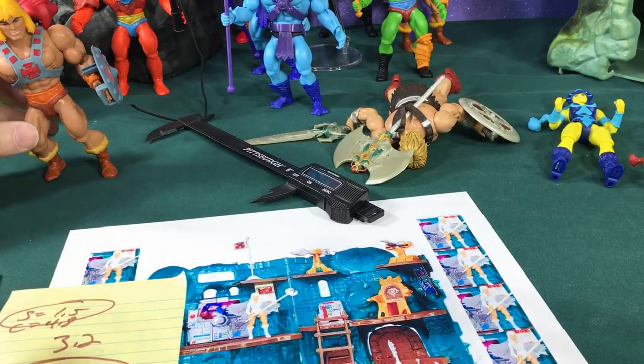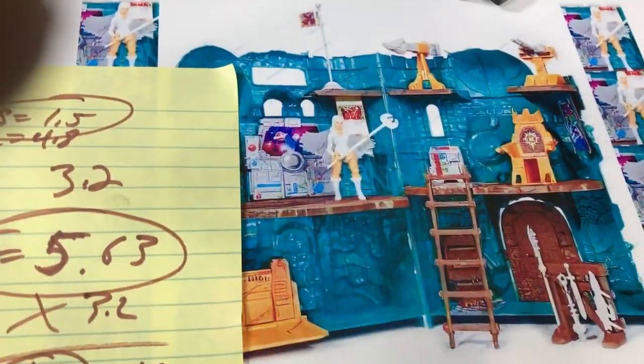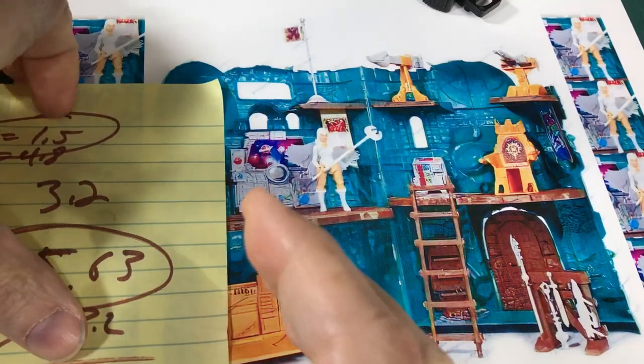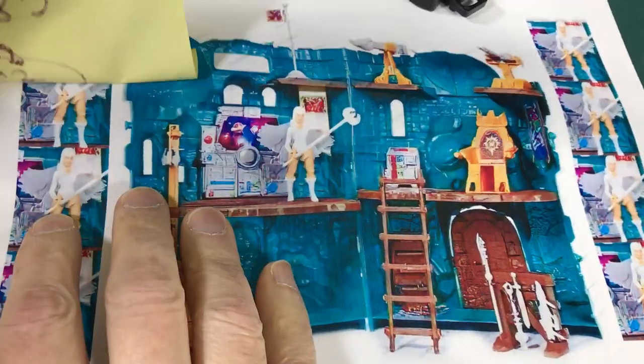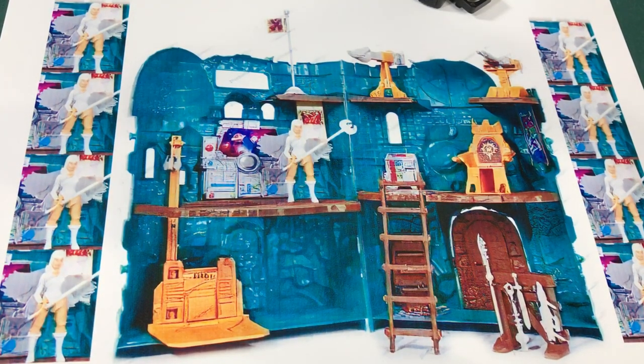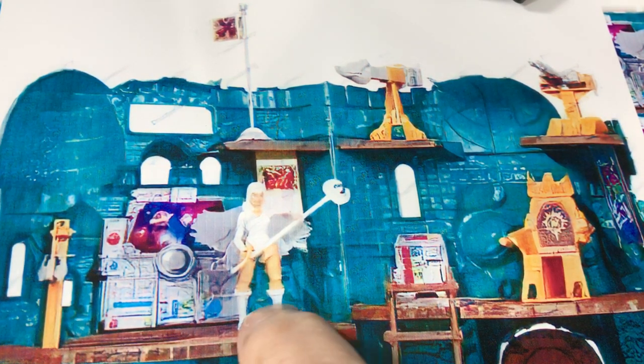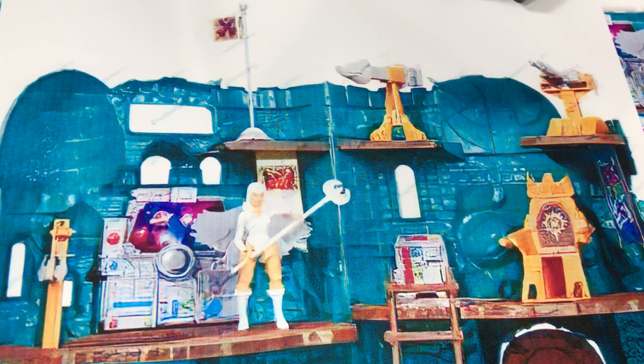Of course these measurements could be off if they photoshopped the Sorceress into the promotional image, which would throw off our entire scale. But I don't think she's photoshopped — I can see a shadow on the side of her legs on the floor, so I think the scale is legitimate.